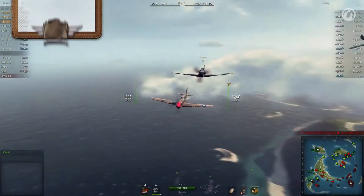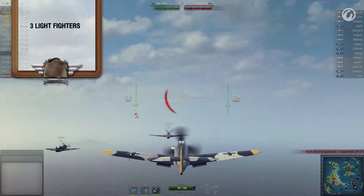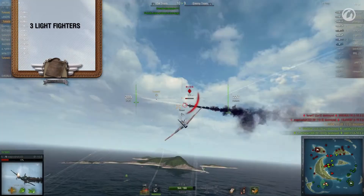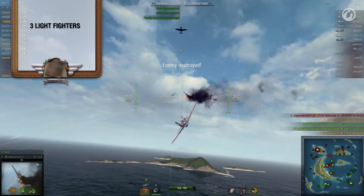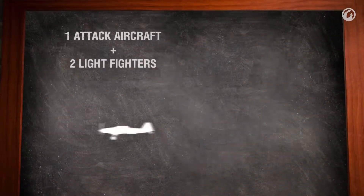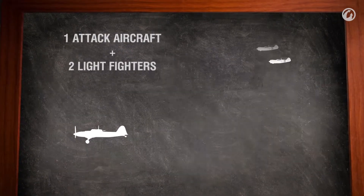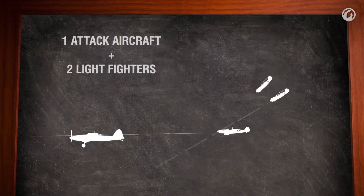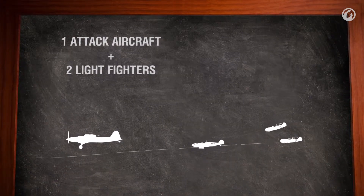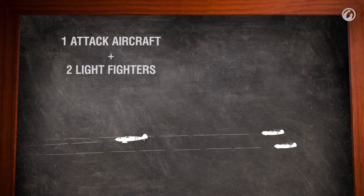The peculiarities of each class offer interesting tactical possibilities when playing in a flight with your friends. Let us show several examples. A classic flight consists of three fighters. You can use aircraft of different countries to compensate for the faults of the others — the main goal is to stay together and use each airplane's potential to its fullest. One attack aircraft and two fighters: in this flight, the attack plane destroys ground targets and acts as a lure. The fighters must stay close but at a higher altitude, and closely monitor the skies to cover the attack aircraft from approaching enemy aircraft.